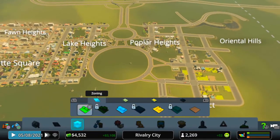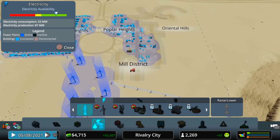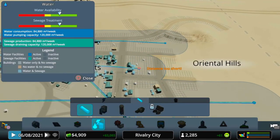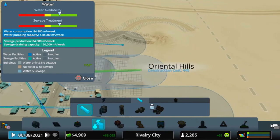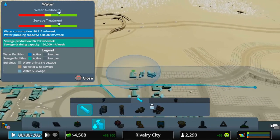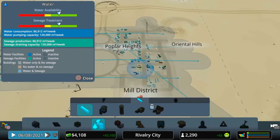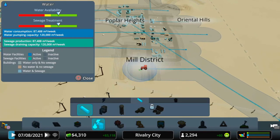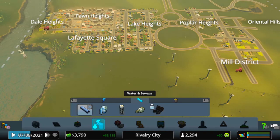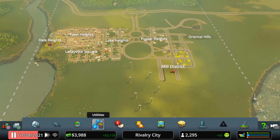We'll leave it there this week. We've got more than enough power at the moment, which is cool. I'll extend the water pipes a little bit. Give us some ideas in the comments — what you want to see, what you'd build. Let's extend this road a little bit up here, and then next week we'll carry on with it. We're at Boom Town, 2294 people — nice! Thanks guys for tuning in, see you next week.